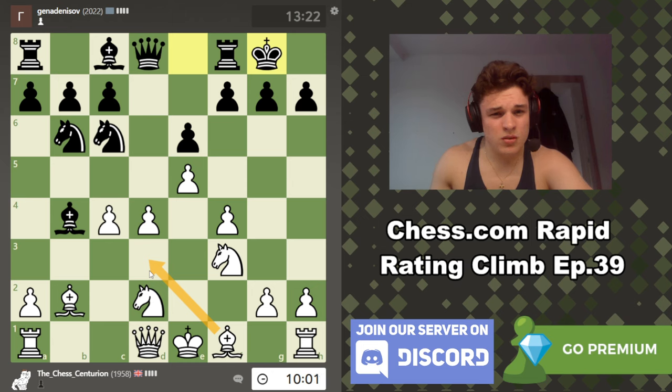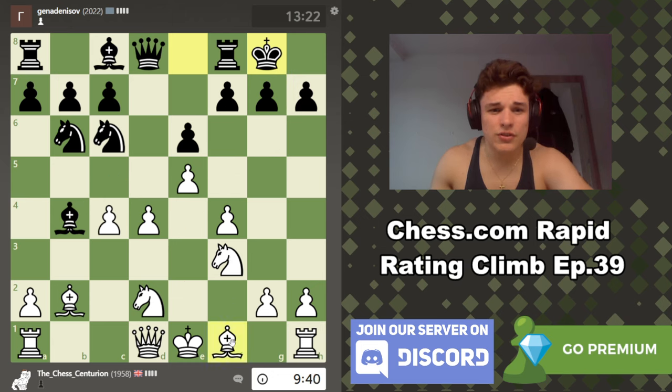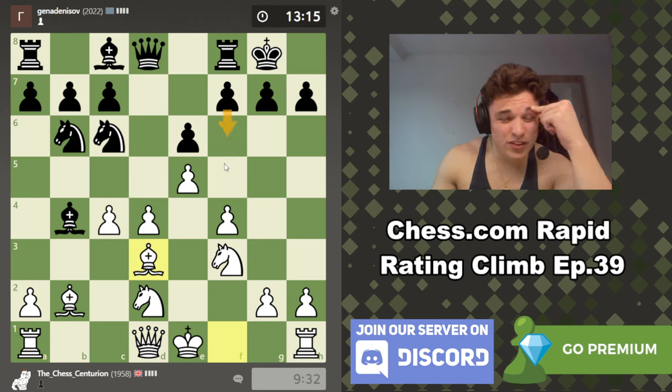Bishop d3. The bishop is undefended, so you've got to look for tactics like this. Of course, if bishop d3 and he goes here, we don't have to take with this pawn — we could take one of these. Bishop d3: he could go bishop to c5, but then we could probably sack. There might be ideas of a Greek gift actually. Might have Greek gift ideas.